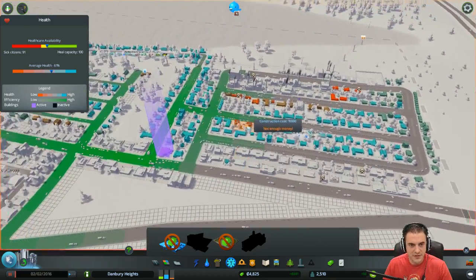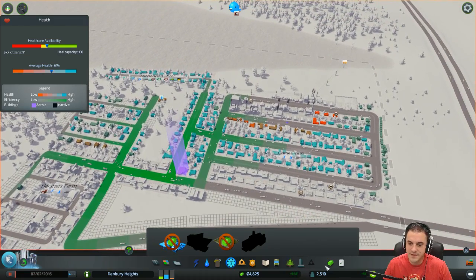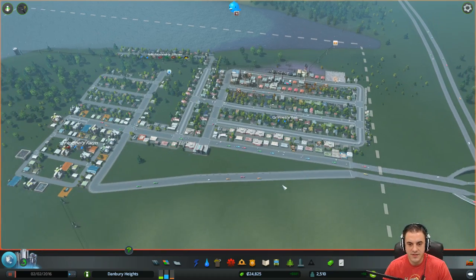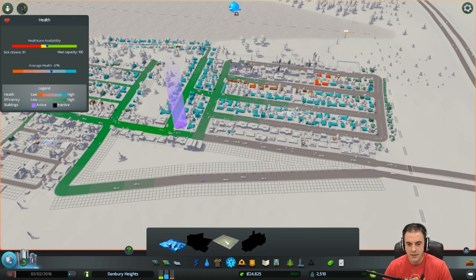That makes sense. We're going to build a cemetery somewhere. We're going to have to take a loan to do that — a smart loan. We could take a loan of 20 grand. That costs us $408 a month. This is better for cash flow — it gets paid down a lot sooner. This is clearly the better play, and the interest rate's better. Let's take the short-term loan right now and go ahead and build ourselves a nice graveyard.